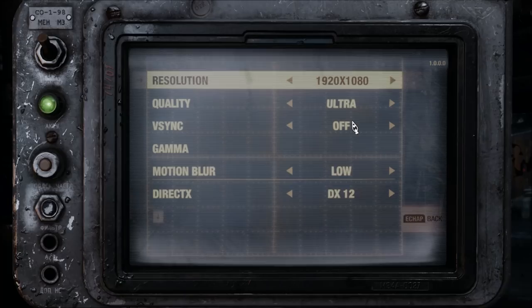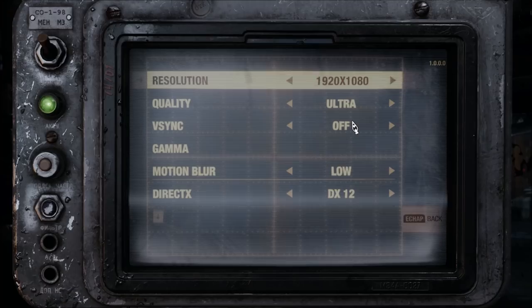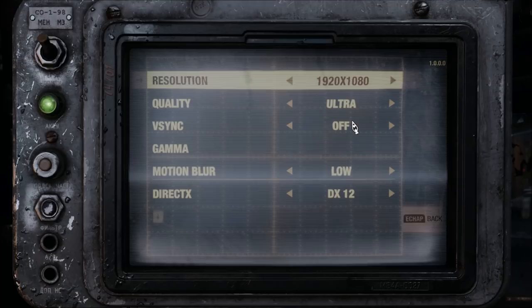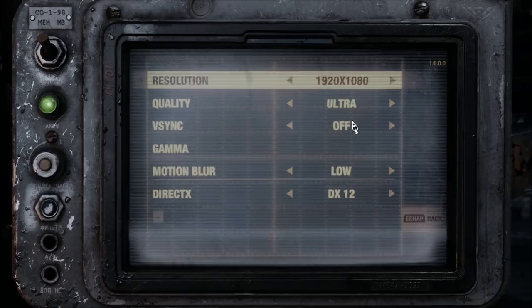Hi everybody, this is Catherine, your favorite French Canadian. Today I'm going to do a video on how to boost your FPS in Metro Exodus. First of all, we will start with the parameters inside of the game. It's very limited, honestly — it's a bit weird also because you have a lot of options that you just see on PC, for example HairWorks, tesselation, ray tracing, DLSS — stuff like that that you see on Nvidia cards.